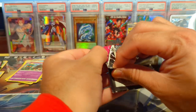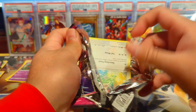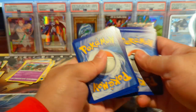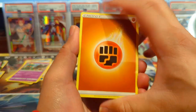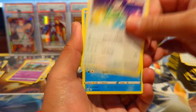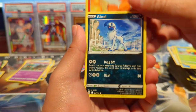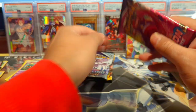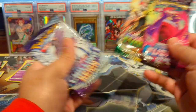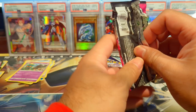I remember buying these particular tins at Costco for a fantastic price. These Juniper boxes — I got two of them, opening one today — I think they were like 27 bucks for like seven packs plus all the extras and I was like yes please. Chilling Reign, Evolving Skies, and Fusion Strike came out and contained some of the best alt arts in Sword and Shield ever made.